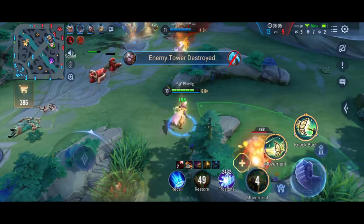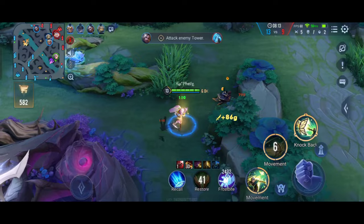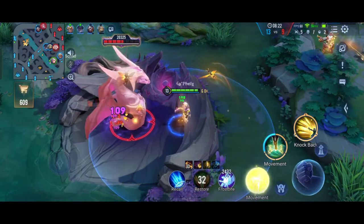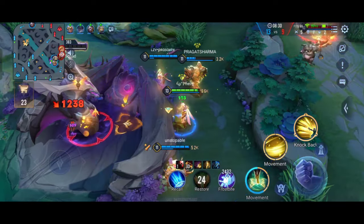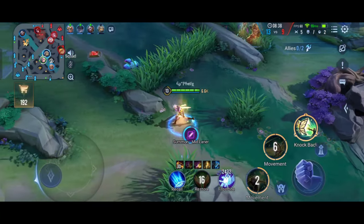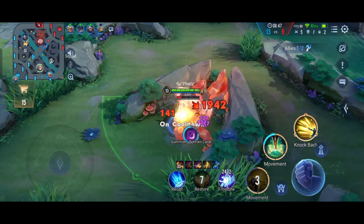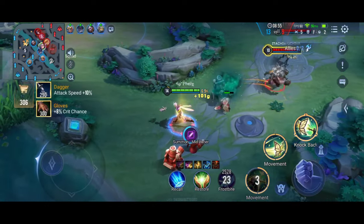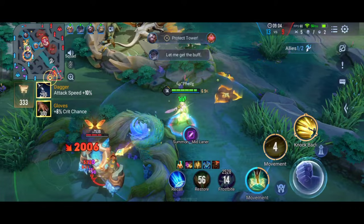I like Elandor a lot — he's really fun to play. As Elandor you can really easily take the slayer. I'm already level 14 — our mage is level 11 and the opponent jungler is level 12, so we are two levels ahead of him.